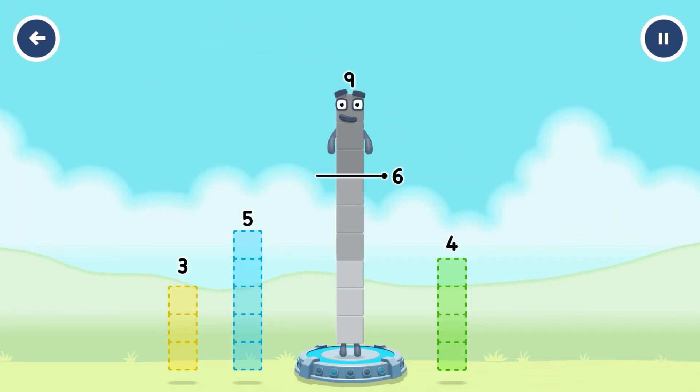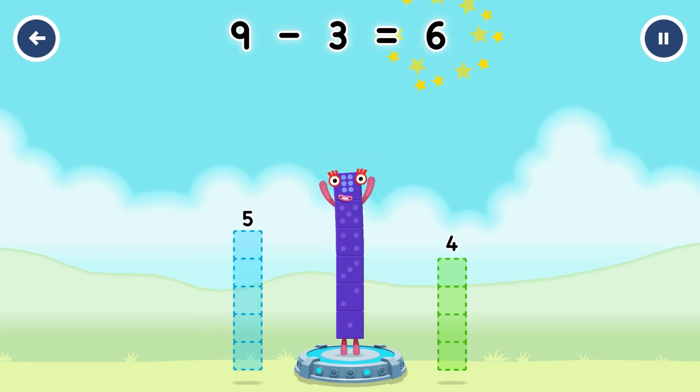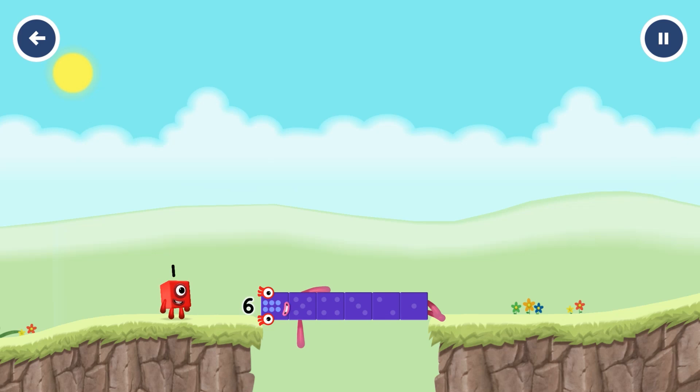Take number blocks away from nine to leave six. Three, five, four — three! You got it! Nine minus three equals six!